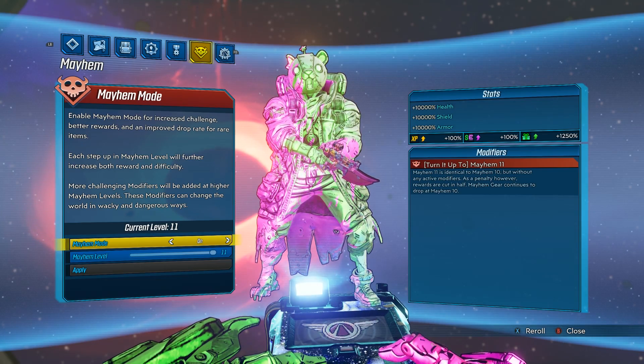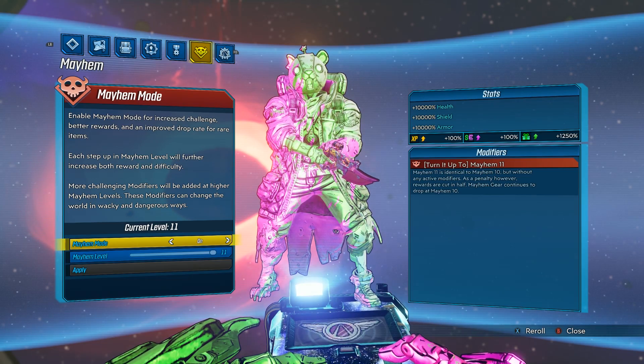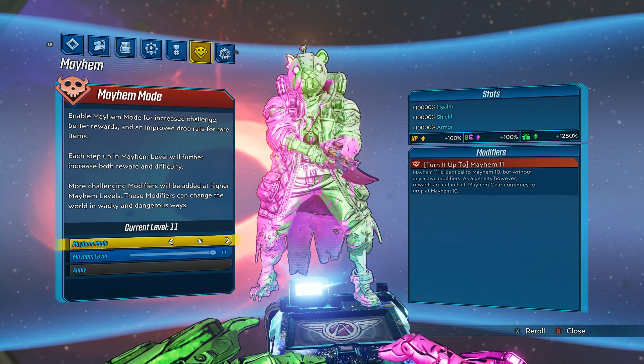So what this mode does is it takes away all of the lobby modifiers — the easy, medium, hard, and very hard — where you would have like Speed Demon or Loot Splosion. Those are all gone, along with the very tricky and hazardous hard and very hard modifiers.